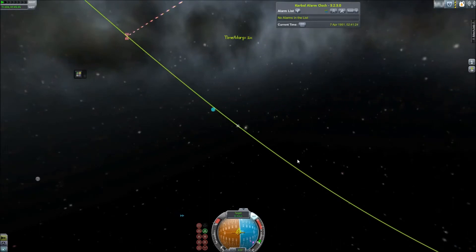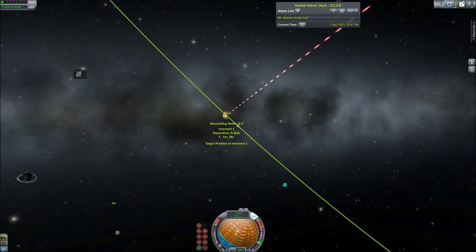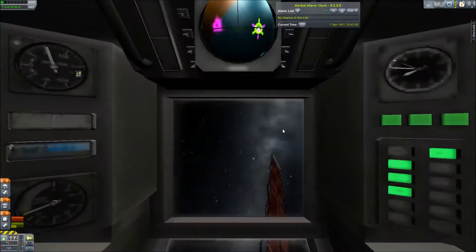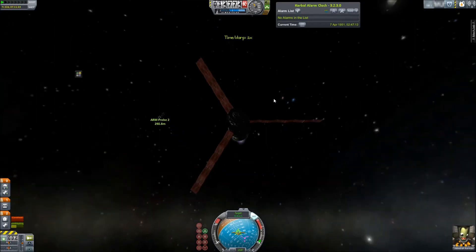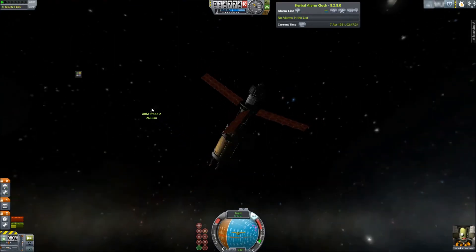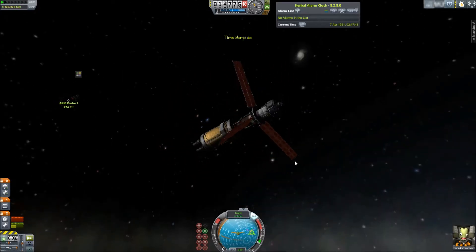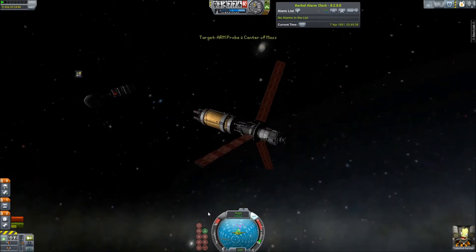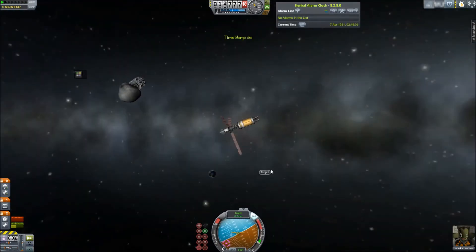Once I'd done that, Jebediah gets out and takes a surface sample of the asteroid, explores around with his lights, and then checks out the ARM asteroid redirect probe — because yeah, wouldn't that be cool to see a probe that no one ever expected to see again, floating in space? Jebediah does that, then gets back into the ship, and getting back from the moon was quite easy.